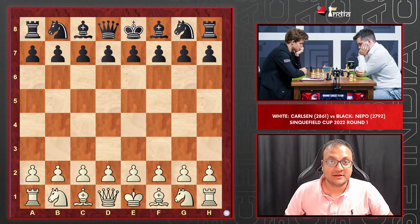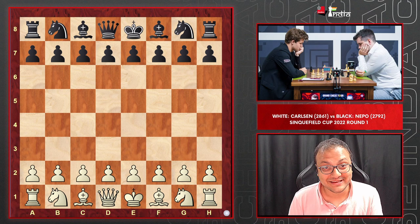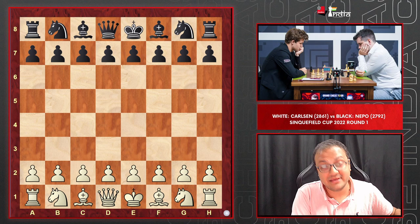The Sinquefield Cup 2022 has begun and in the first round itself, Magnus Carlsen was pitted against Jan Nepomniachtchi. Magnus and Jan played an entire World Championship match in Dubai, and after that, this is their first classical encounter. They did play Rapid and Blitz but they haven't played classical chess.